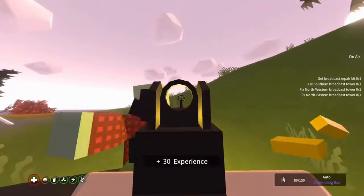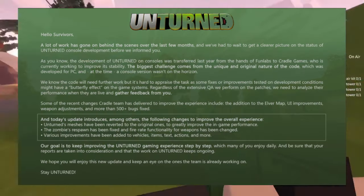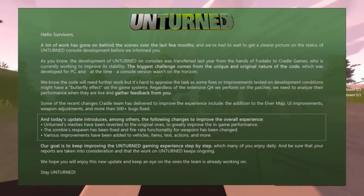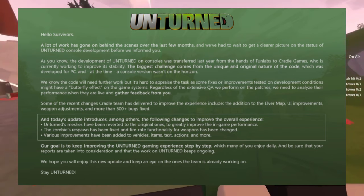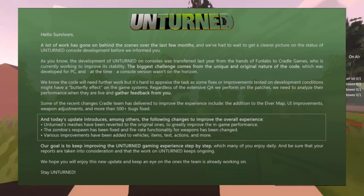The Unturned Console Twitter posted a response about the lack of updates. If you remember, FunLabs created the game, then 505 developers worked on it, until Cradle Games took over — and this response confirmed that. Also, something else I got right from the console failed video: they did use Nelson's PC code to develop the Unturned console version. Unturned already destroys PC computers, so how would it ever work on a console?